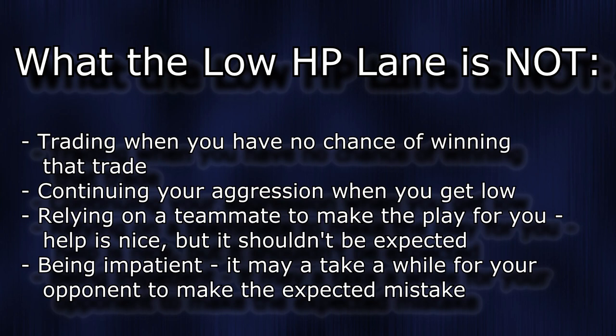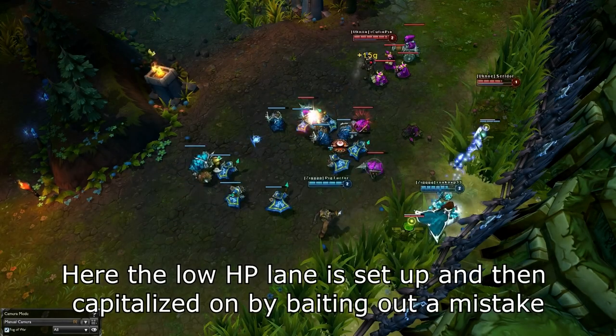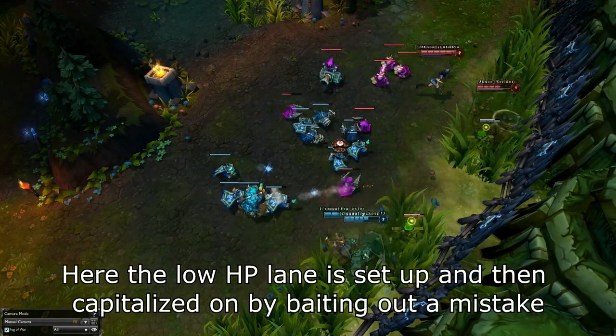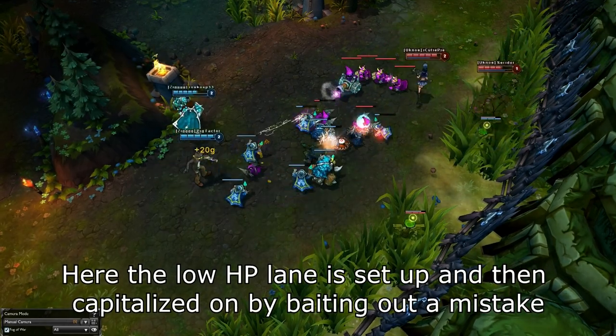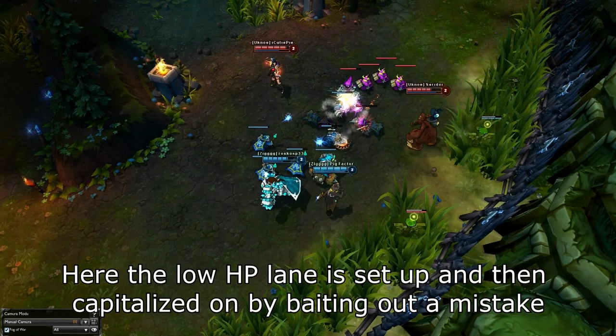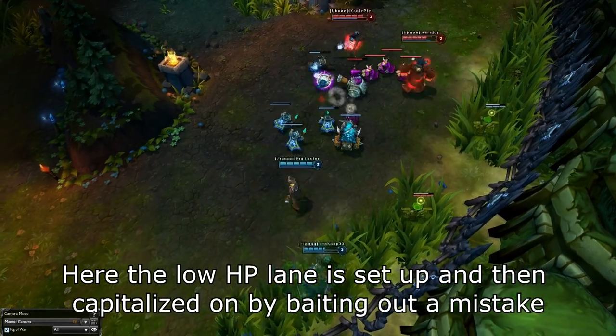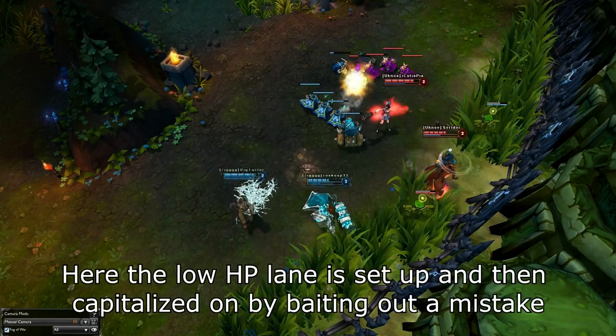Once you can get your opponents to very low HP and successfully set up the low HP lane, you want to stop trading entirely. This is the tactic that makes the low HP lane work. This strategy focuses on getting your opponents to a point where just one little tiny mistake ends in a kill for you, and if you have constant aggression and then just stop that aggression entirely, it can easily throw off your opponents. At this point, you just wait for your opponents to make a mistake and then capitalize on it.